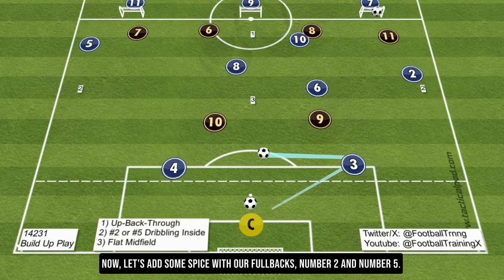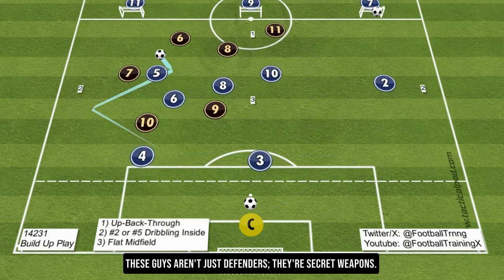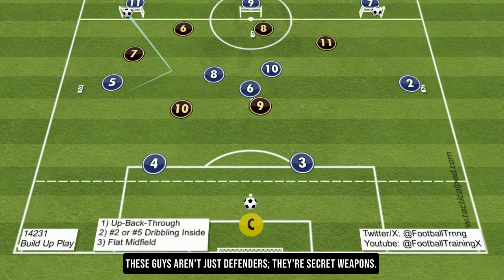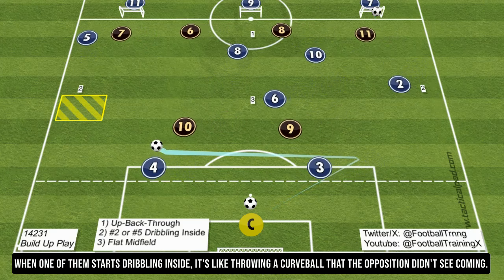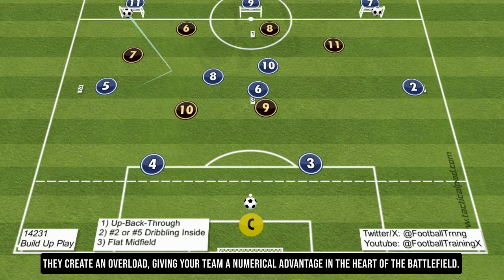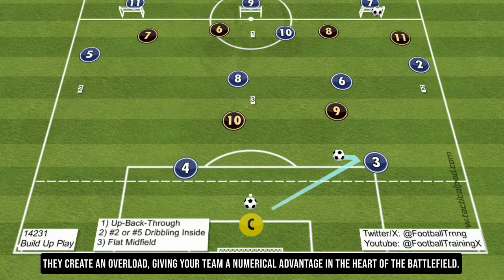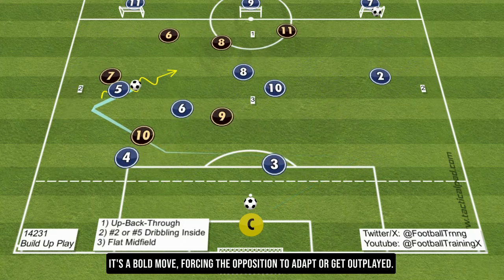Now, let's add some spice with our fullbacks, number 2 and number 5. These guys aren't just defenders — they're secret weapons. When one of them starts dribbling inside, it's like throwing a curveball the opposition didn't see coming. They create an overload, giving your team a numerical advantage in the heart of the battlefield. It's a bold move, forcing the opposition to adapt or get outplayed.